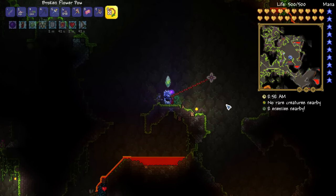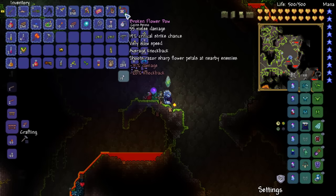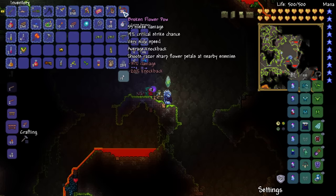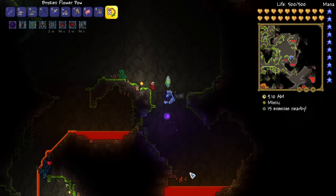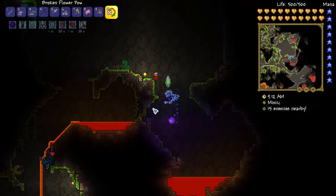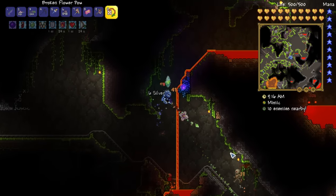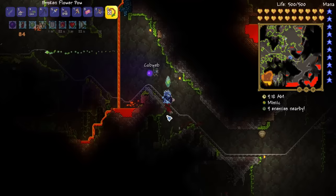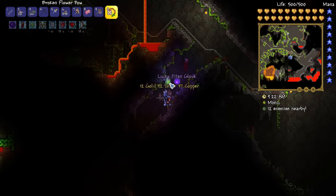A broken flower pow - that's interesting. It's kind of like the flail from way back, just another version of that. Not all that great really. It shoots razor sharp flower petals. I certainly don't have a very good one and I'm not using a melee set, but let's see how it does. That's kind of interesting.